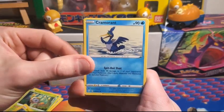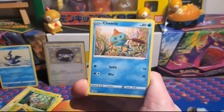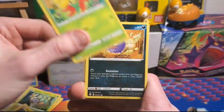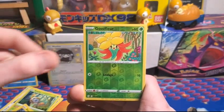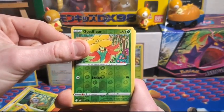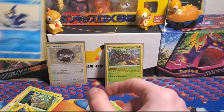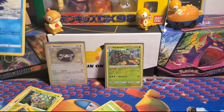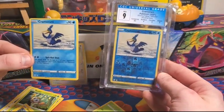Cramorant — I love myself some Cramorant, so I'll keep that. Rotom, Chewtle, Acnea, Gossifleur, Cofagrigus, Morpeko, Gossifleur Reverse, and Mega Regular Rare. But hey, we got a Cramorant out of that pack at least — pretty cool. I actually have this Cramorant as a Reverse Holo graded, so you can tell I love Cramorant.